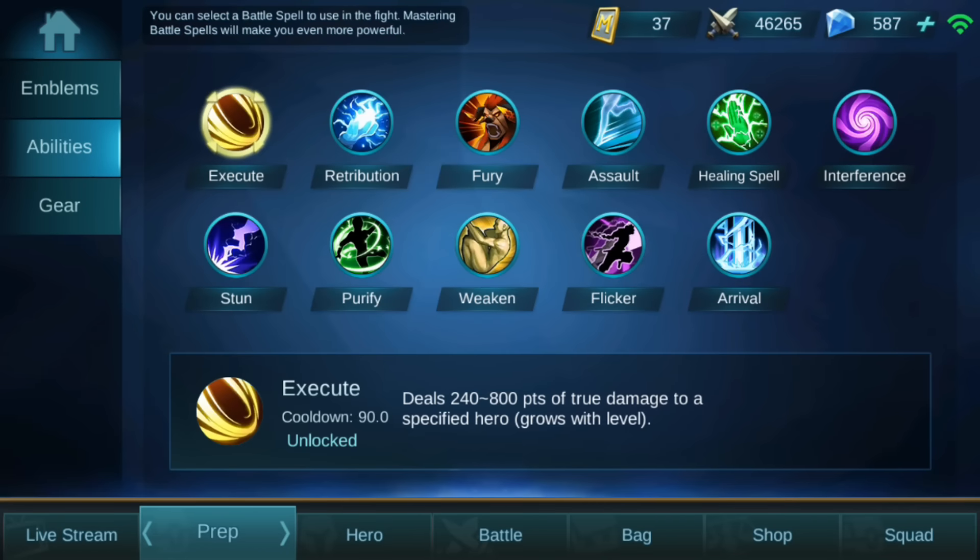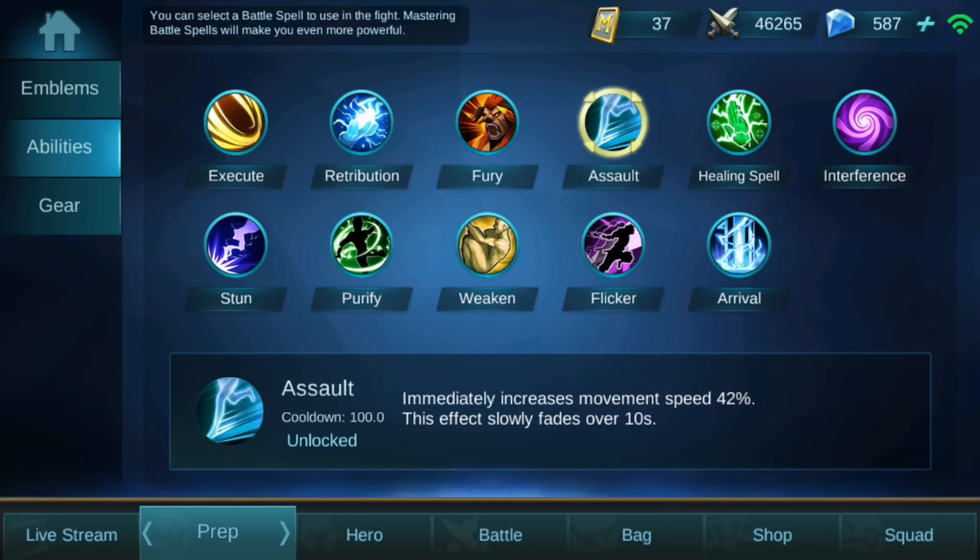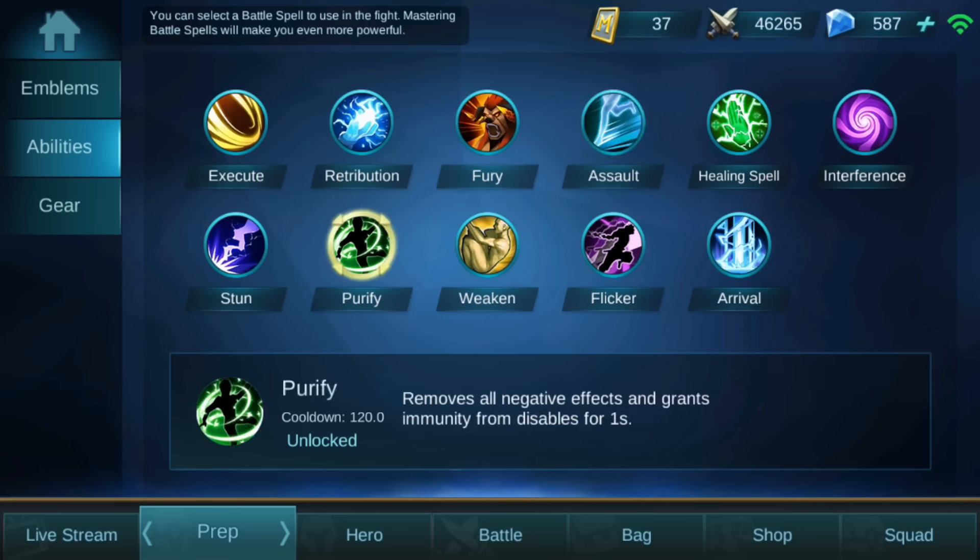The best ability for Cyclops will probably be Assault, Purify, or Flicker — one of those three is good. Cyclops has no good escape; he's very slow. His second ability gives some movement speed but only for a very short time, so you need extra escape. Purify, Flicker, or Assault would all be very good.